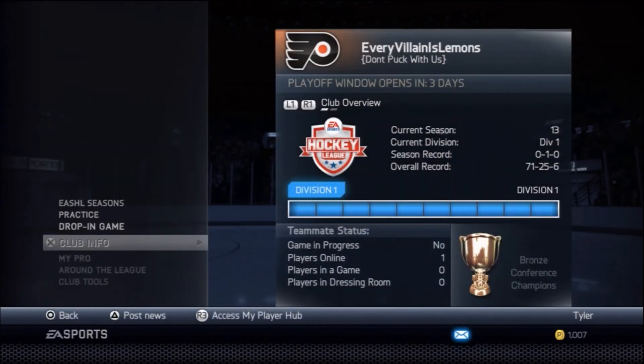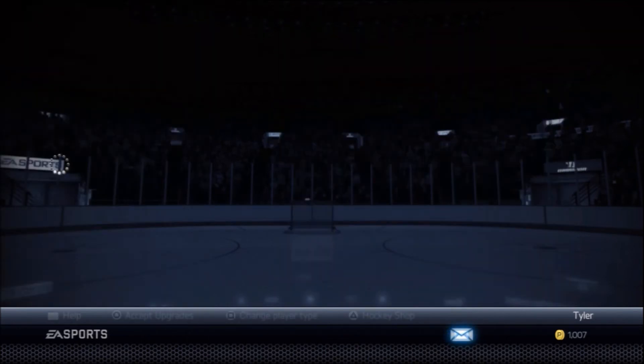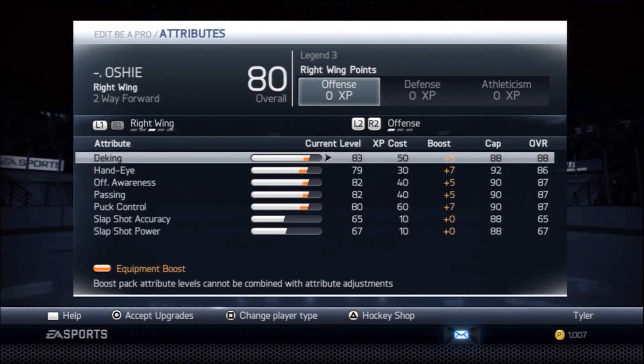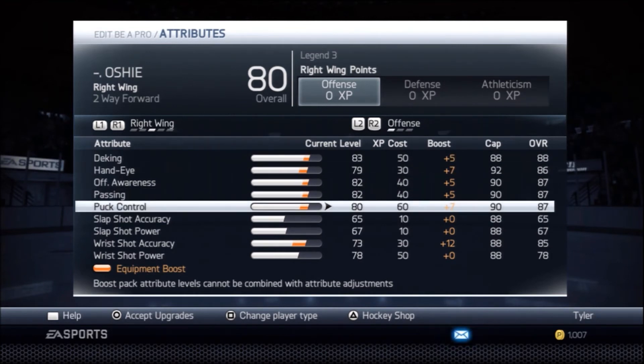Now for his actual attributes, I got pretty close to his exact attributes. They're not perfect but they're pretty spot-on accurate. Everything is basically around the same. For his offensive category: he actually has an 88 dekeing, 86, and 87 passing, 87 puck control, 87 offensive awareness. This is all right down to his actual build, except for the slap shot power.